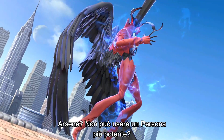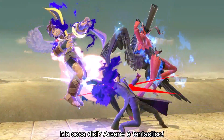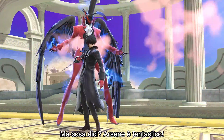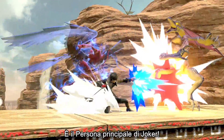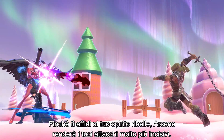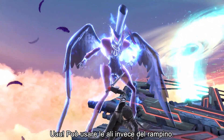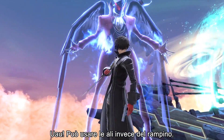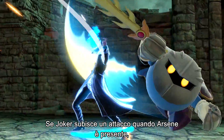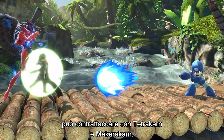Oh, Arsene — can't he use a more powerful persona? What are you talking about? Arsene is awesome! It's Joker's main persona. As long as you hold on to your rebellious spirit, Arsene will give your attacks an extra punch. He can use wings instead of his grappling hook. If Joker is attacked while Arsene is around, he can counter-attack with Tetracharn and Makaracharn.